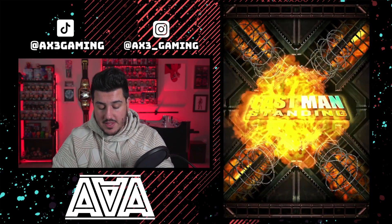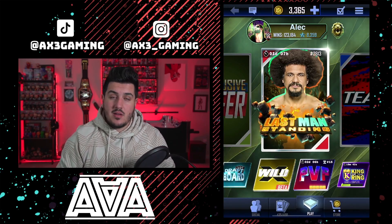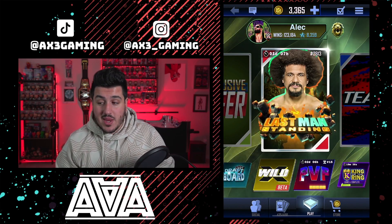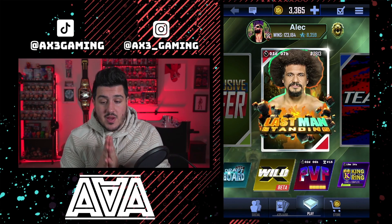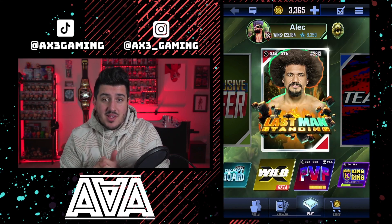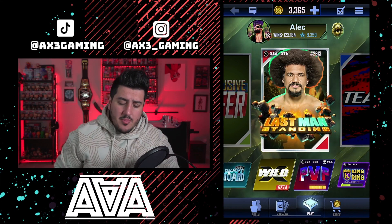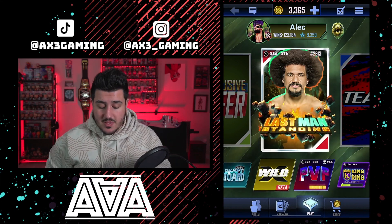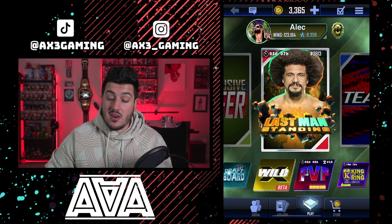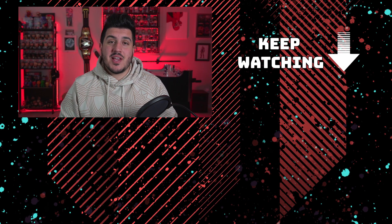Alright guys, that's all that's going on in Supercard right now. Let me know what you think of all these new changes coming in season 10 — the super pull, the fusion chamber, the facelift, the avatars, all these new things. We're about a week and a half away from season 10 and we'll probably get two more blog posts, which I'll bring to the channel as soon as they drop. Let me know how you're doing on Last Man Standing and if you're going to get that Carlito card. Thanks for stopping by — hope you enjoyed it, subscribe button right underneath, more videos on the right, and I'll catch you in the next one.